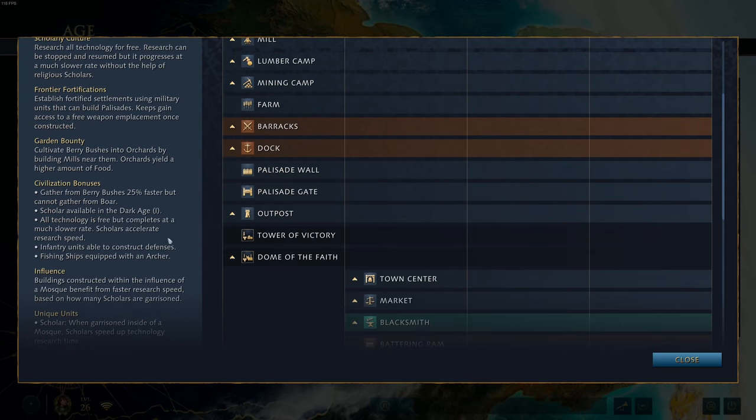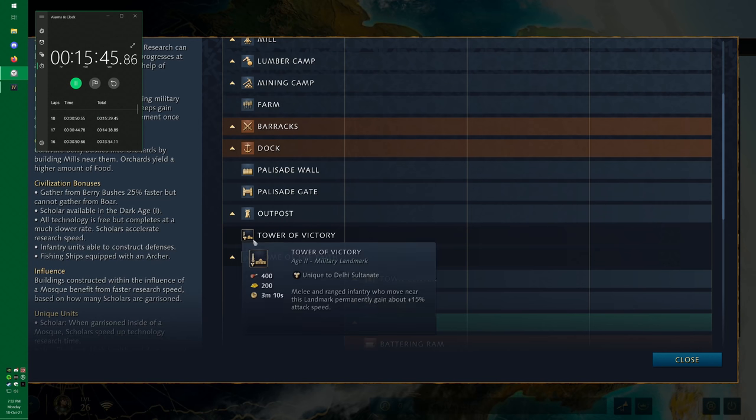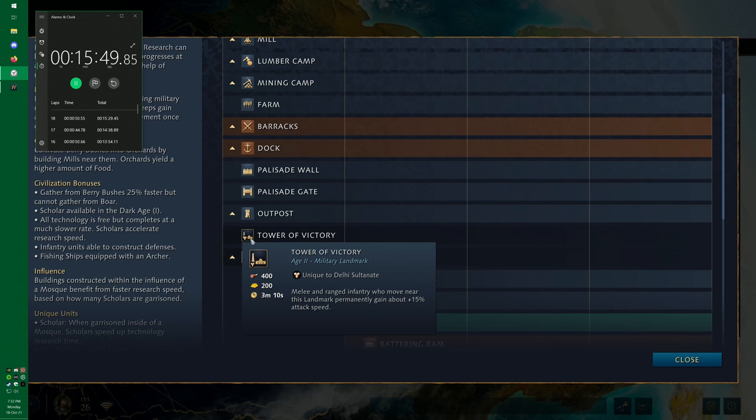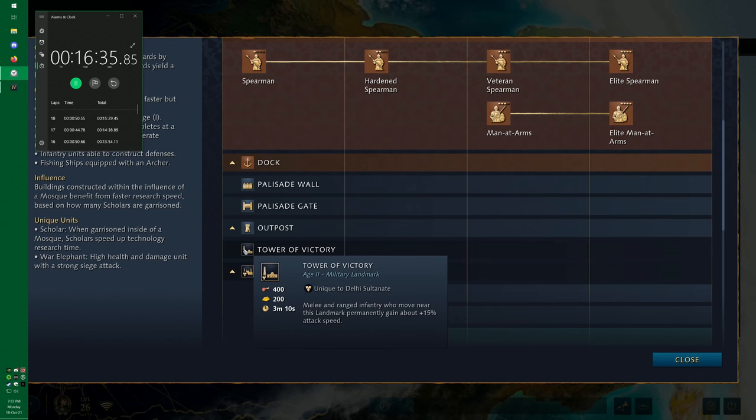Moving on to the Delhi Sultanate. The first landmark is the Tower of Victory: melee and ranged infantry who move near this landmark permanently gain about 15% attack speed. I think this is underused and underutilized. 15% attack speed is significant but not huge — it's not 15% damage. It affects infantry only, so melee and ranged infantry including the men-at-arms and archers that Delhi primarily uses. It does give them extra attack speed, but it's just not as strong as the alternative landmark.